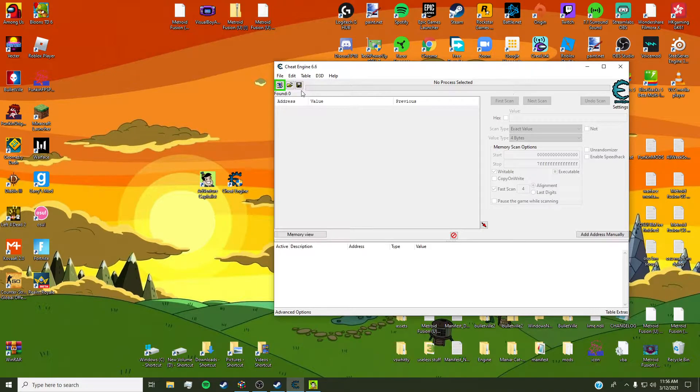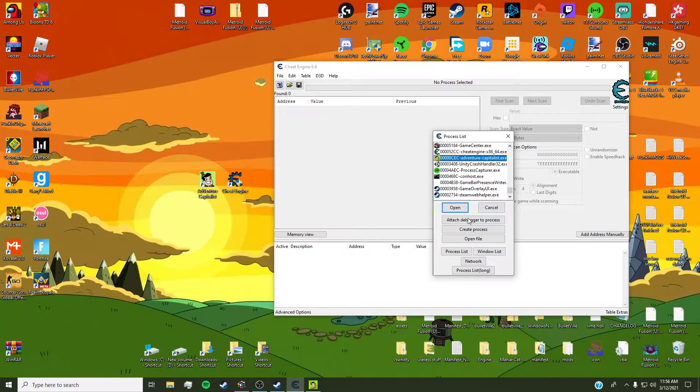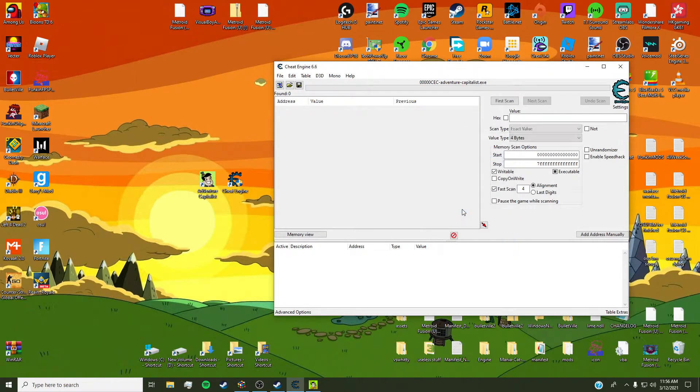Then go back to Cheat Engine, press this computer-looking thing, then go to Adventure Capitalist and click open. Then go to Double for Value Type, and then type in how many lemons you have — like, it was 50, whatever you want to upgrade.